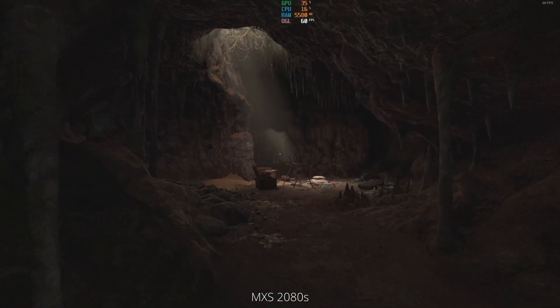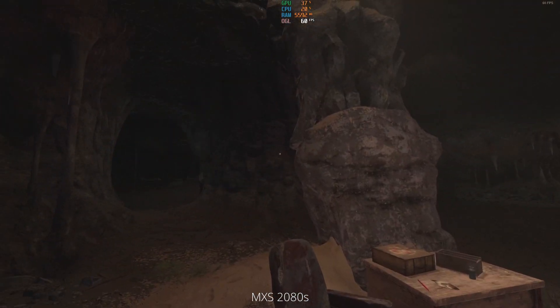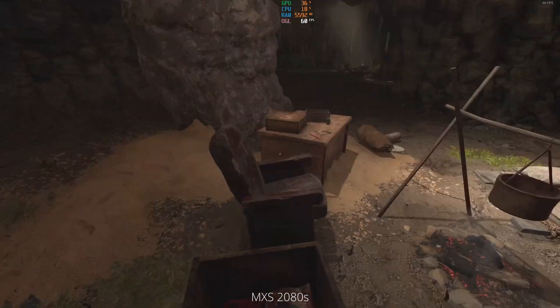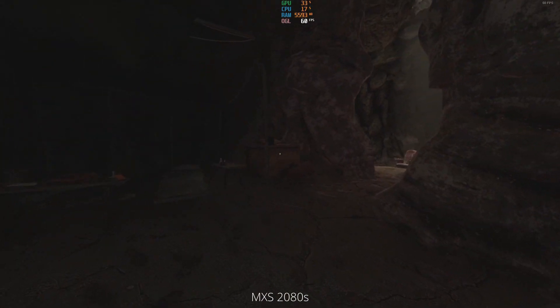As we move over to the maximum settings 2080 Super rig, you can see that we are again capped at 60 frames per second. Shadow PC was handling everything just fine as well as GeForce Now, although the maximum settings rig does look a little bit crisper and cleaner — it's not really much different to the other two.